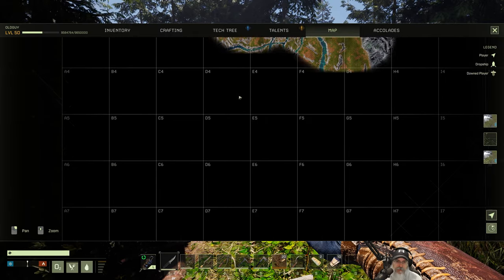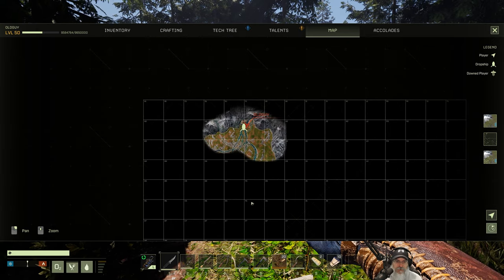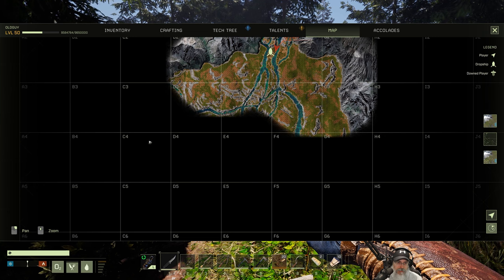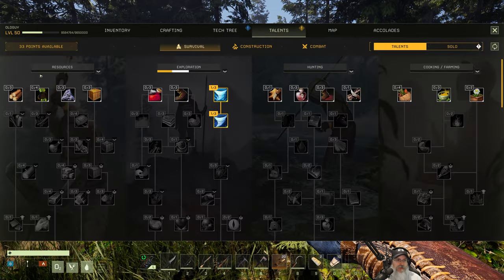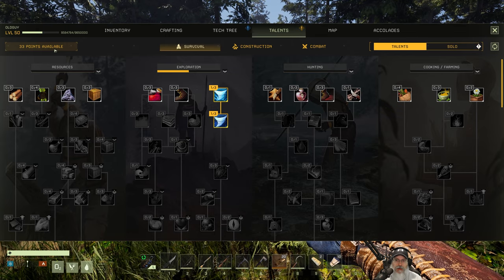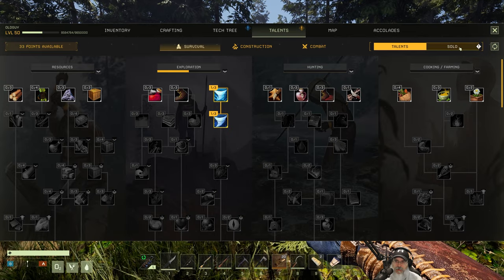We're supposed to be going to a spot that showed up yesterday — it's the next day for me in real life — but I don't see it now. There has been an update. Oh, by the way, we have new talent points now too.